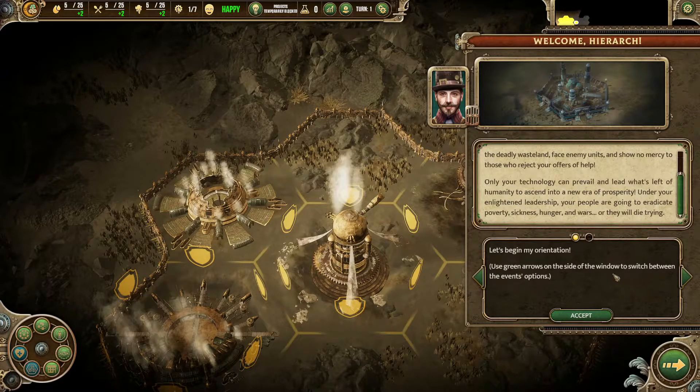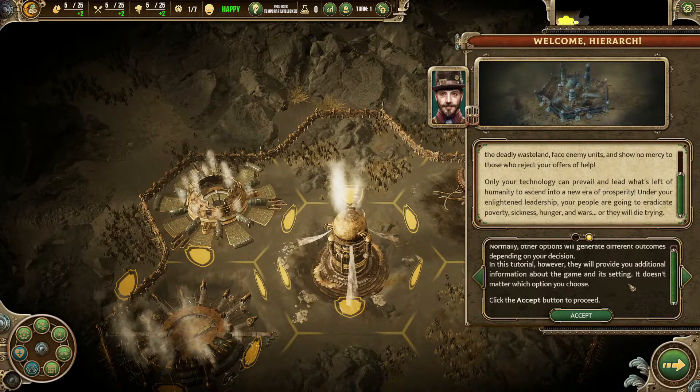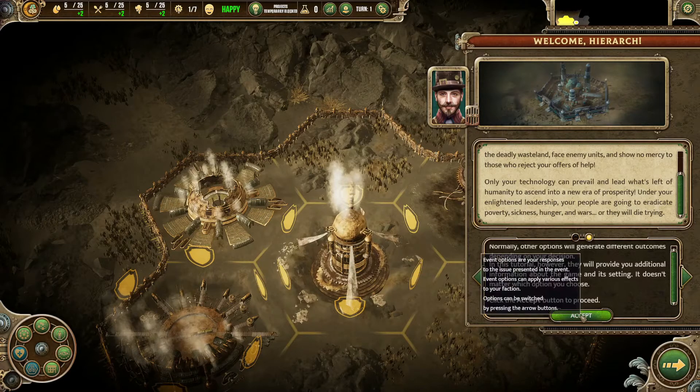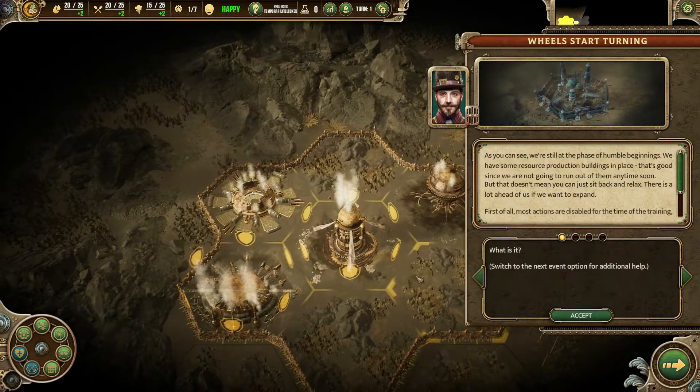So, orientations — use the green arrows on the side of the windows to switch between events. Normally other options will generate different outcomes depending on your decision. In this tutorial, however, they will provide additional information about the game and its setting. It doesn't matter which option you choose. As you can see, we're still at the phase of humble beginnings. We have some resource production buildings in place, so we're not going to run out of resources anytime soon.